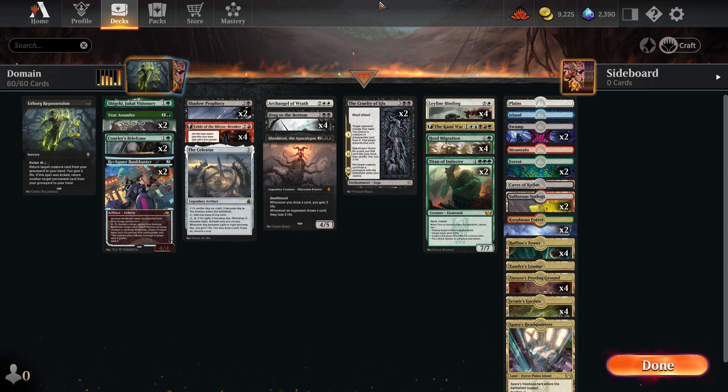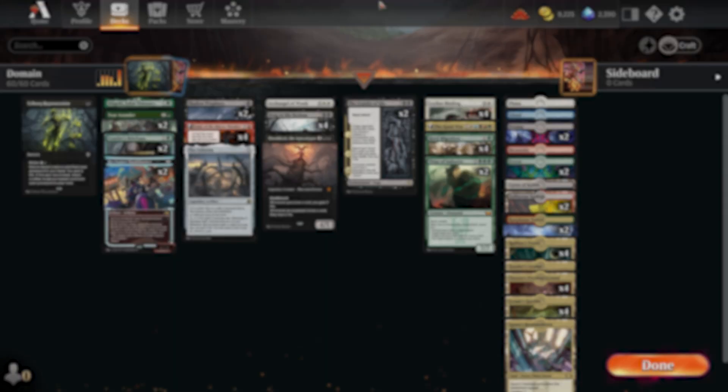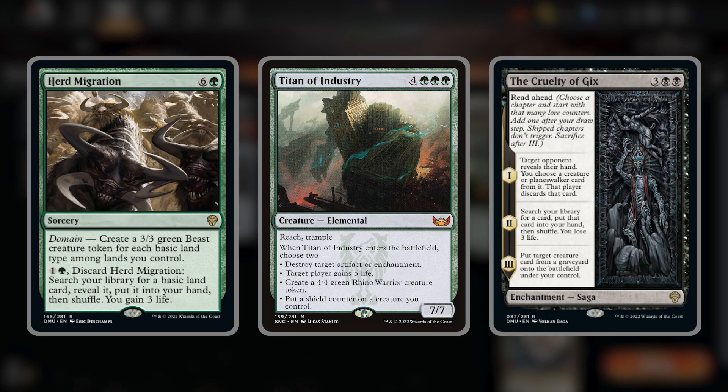It controls the early game before we get busy with some big hitters later on. Starting with our win cons: four copies of Herd Migration, a sorcery that for seven mana creates a 3/3 for each basic land type we control — so that's hopefully five. We always get to cycle this card for two mana to a basic land if we need to, putting that card in our hand and gaining three life. I have no problem playing this card into black decks now that Meat Hook is gone.